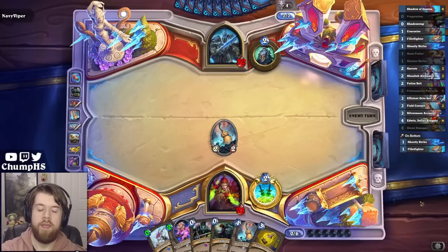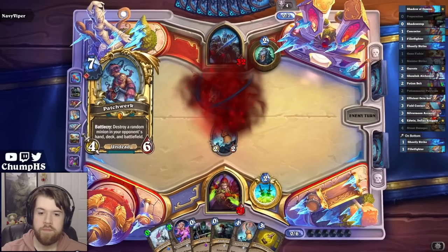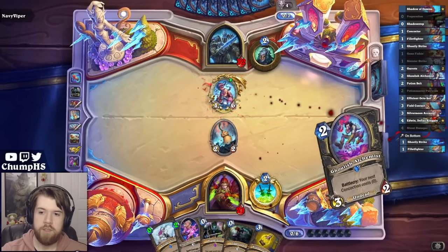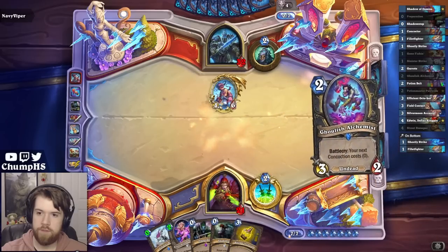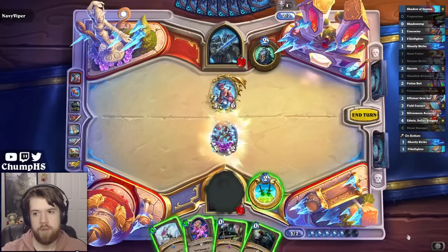My hand is pretty awful, but I get to draw 4 cards with the Mixed Concoction next turn. Please hit the Rune Stick. Thank you. And a Ghoul — that is fine. Another Ghoul, don't mind if I do.